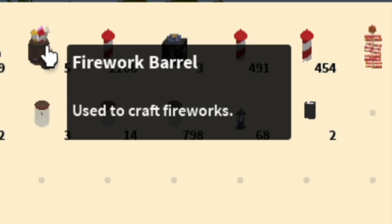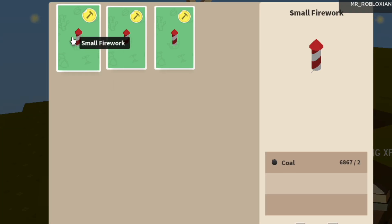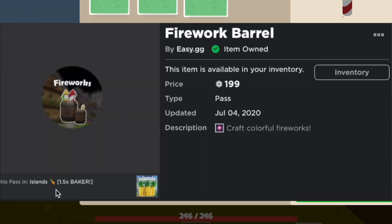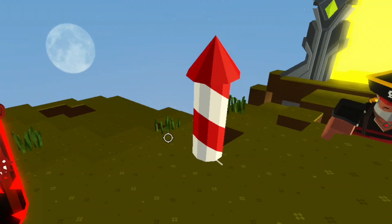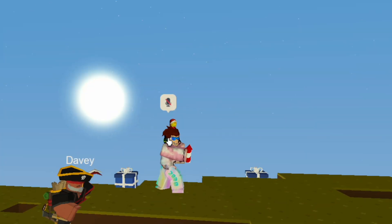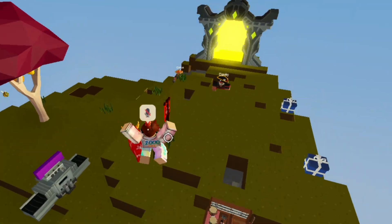Next up is the Firework Barrel, which I'm going to put in Okay. Buying that game pass gives you a firework barrel where you can craft a small, medium, or large firework. It costs 199 Robux. I've personally made a few million coins selling fireworks and I use a lot of them in celebrations and live streams. A firework goes up and explodes — it's pretty fun.